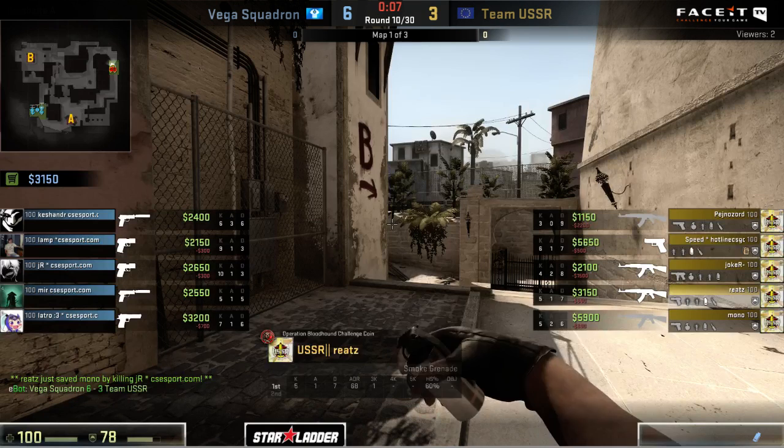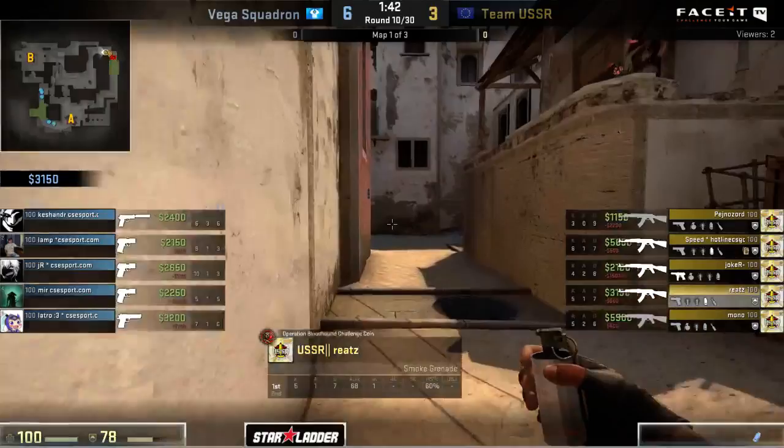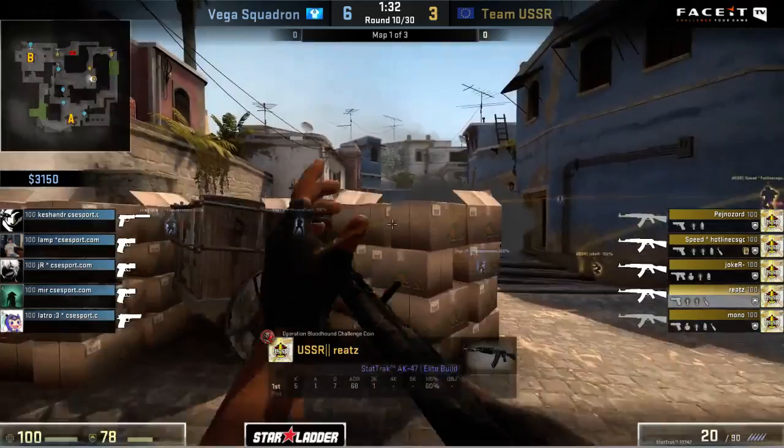They almost managed to execute it, but a lot of these one versus ones just fail for Vega Squadron with the inferior arsenal and the lapse of utility. They're finally going to fall here and have to go on to a full eco after about nine rounds of having pretty much everything they could have hoped for. Vega Squadron is going to be smited here and they'll have to go for a full eco. A quick push out middle - no surprise at all from Team USSR, they've been very reliant on this.